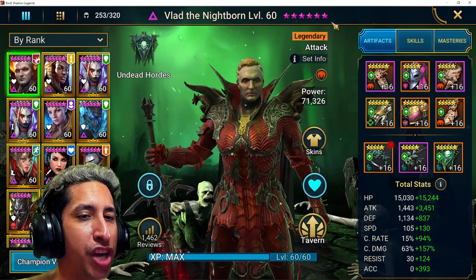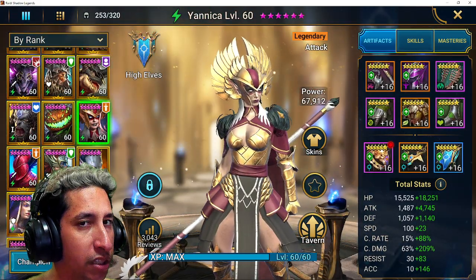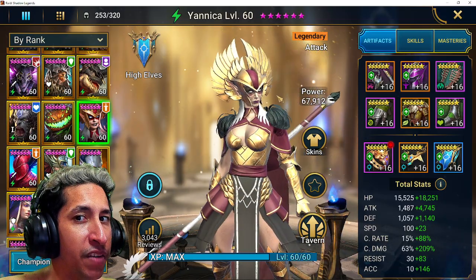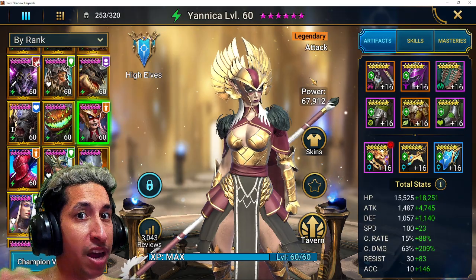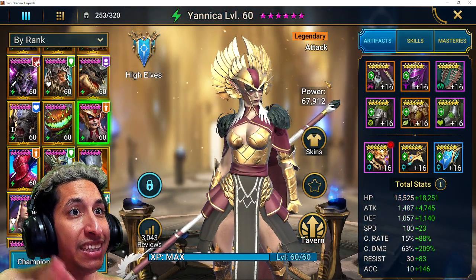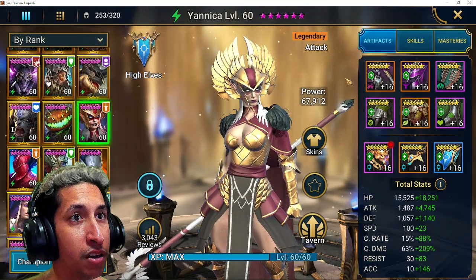Let's talk about a colorless champion. If you've ever played Pokemon, there's a term called colorless — they're not a certain type. When I use it in raid terminology, I mean the champion does not have any artifact bonuses — they're just using random pieces. When you're not tied to a set, you're colorless, or more properly 'setless.' I use colorless because everyone knows that term.